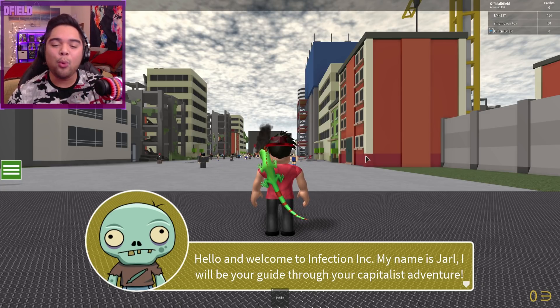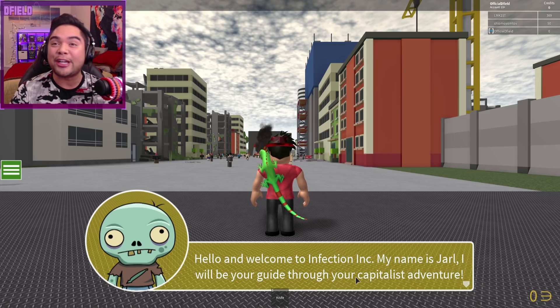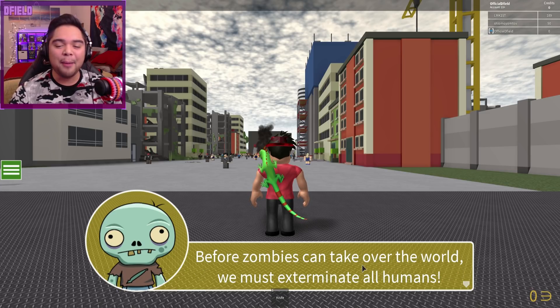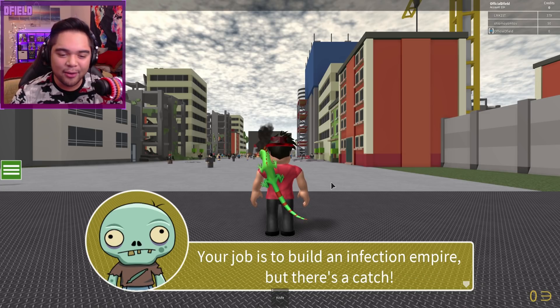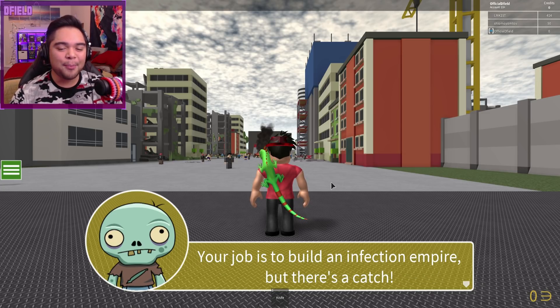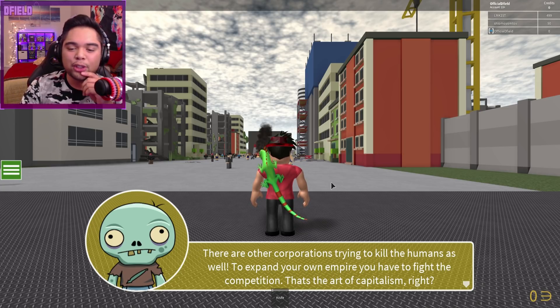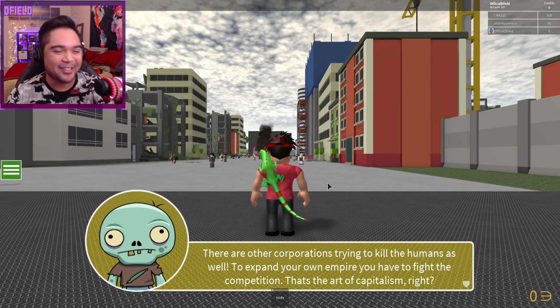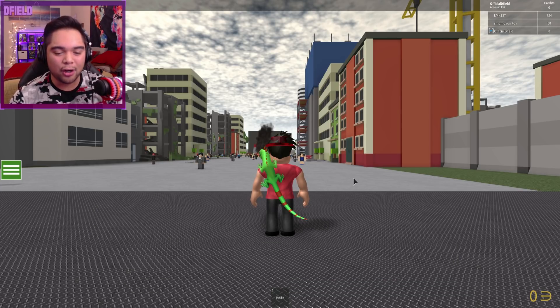We've got our boy Jarl: 'Hello and welcome to Infection Inc. My name is Jarl and I will be your guide through your capitalist adventure. Before zombies can take over the world, we must exterminate all humans.' Wait — am I on the zombies team? 'Your job is to build an infection empire, but there's a catch — there are other corporations trying to kill the humans as well. To expand your own empire, you have to fight the competition. That's the art of capitalism.' Oh baby!